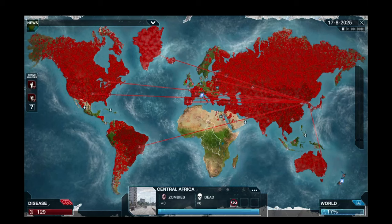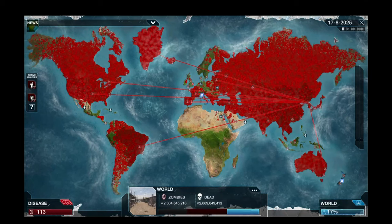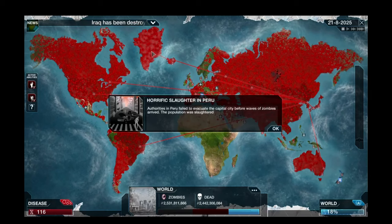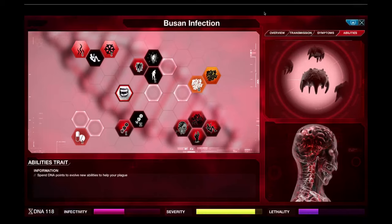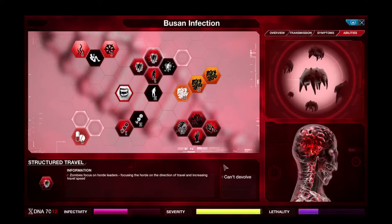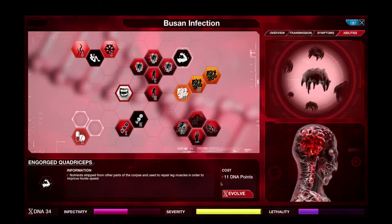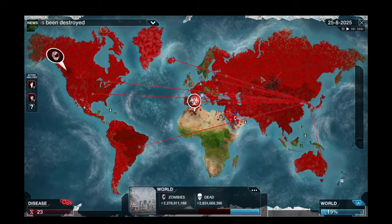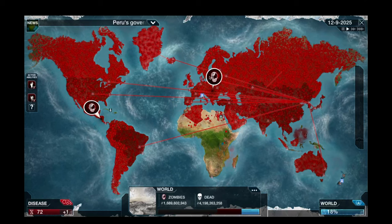There are areas where the zombies haven't spread yet, so let's focus on spreading them. We'll send Russian zombies to Central Africa. We've already wiped out Greenland - this has been a great success. We have loads of points - let's just go absolutely crazy. Faster incubation, horde mentality, structured travel, horde vocalization, movement. They can strip parts of other corpses and repair their own body - hell yes! Wow, that is so many popping up.